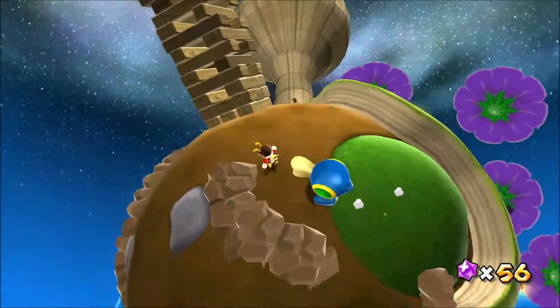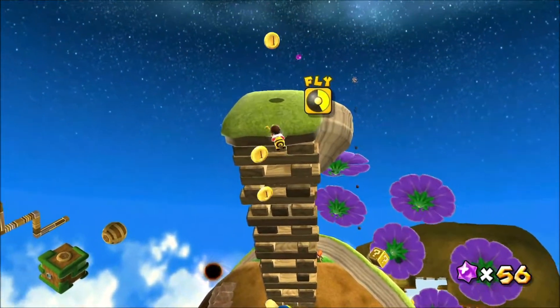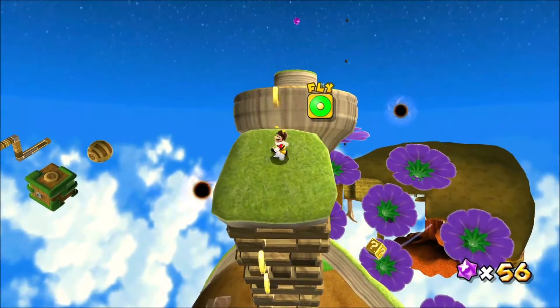I'll have Cataquack throw me up this tower. Using my B-Mario powers, I can now reach the top of the tower.